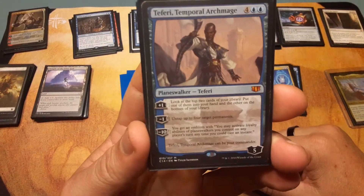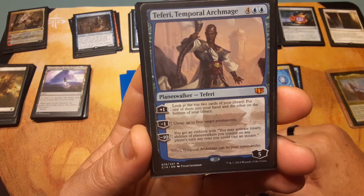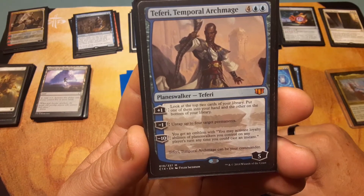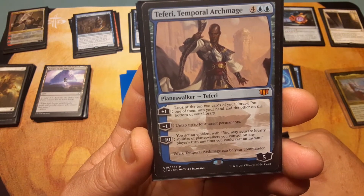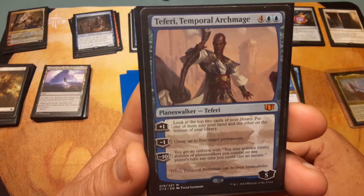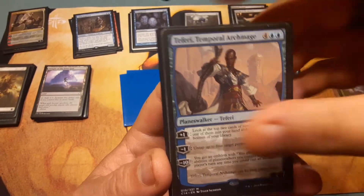Teferi, Temporal Archmage: four and two blue. Plus one: look at the top two cards of your library, put one into your hand and the other on the bottom of your library. Minus one: untap up to four target permanents. Minus seven: you get an emblem — you may activate loyalty abilities of planeswalkers you control on any player's turn anytime you could cast an instant. Not bad, and Teferi can be your commander.